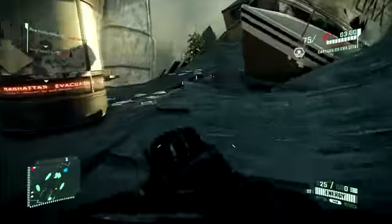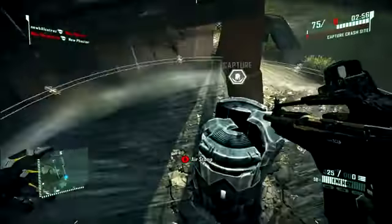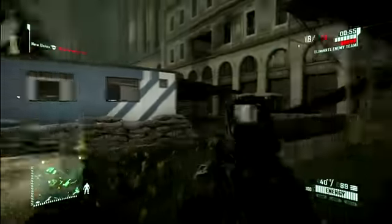Some of Crysis 2's control idiosyncrasies make sense. A delay between hitting the jump button and flying into the air makes you feel like a cyborg hurling himself upward. But simple things, like aiming and strafing, just aren't as responsive as they should be.